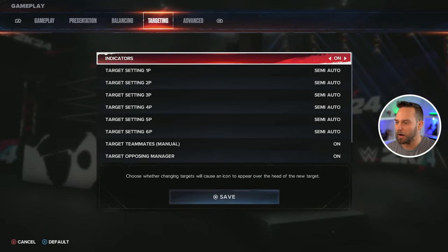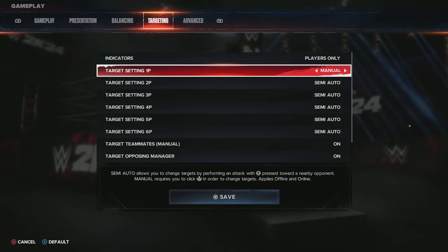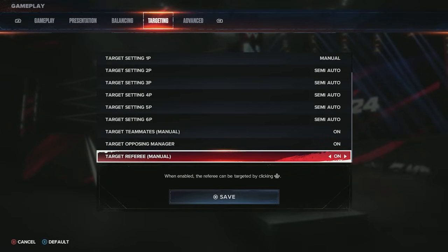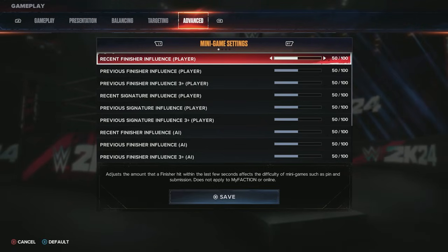For targeting, not much to change here. The one thing I do change is target setting for one player — I set it to manual so I manually press down on the controller to target other people in the match. This helps a lot in multi-man and tag team matches because semi-auto doesn't always target the right people. Targeting managers is left on by default, and targeting the referee I leave on manual so I can take them out if I want.